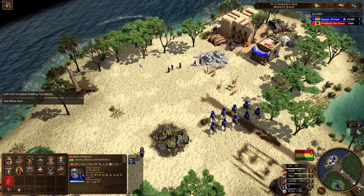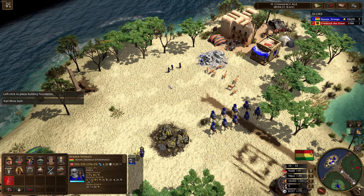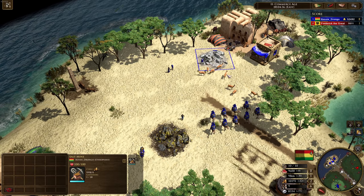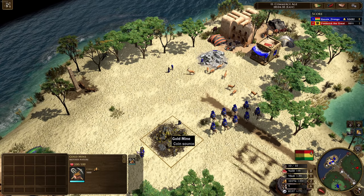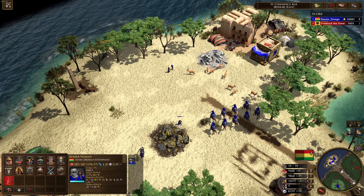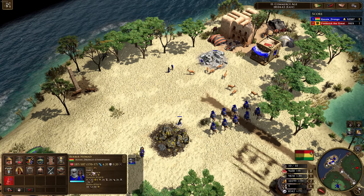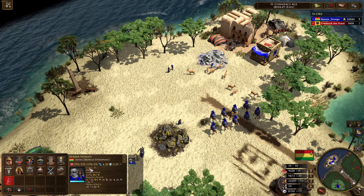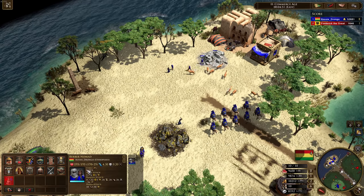I'm not sure if the Berber Nomads work with it — I think they might be bugged at the moment. I'm not sure what resources are considered natural — I think it might just be herds and trees. Oh no — okay, so they have fixed it up. You can see they're gathering at the same rate as a normal villager on a coin mine.